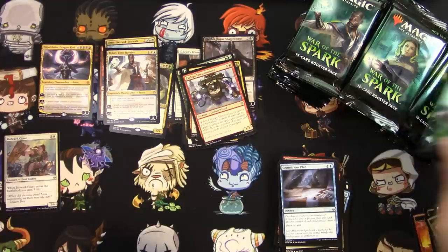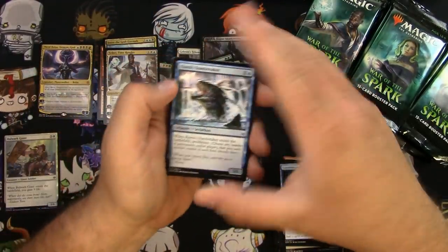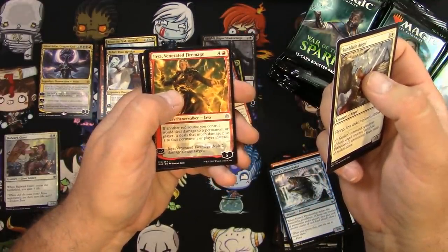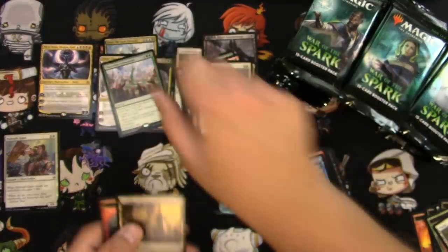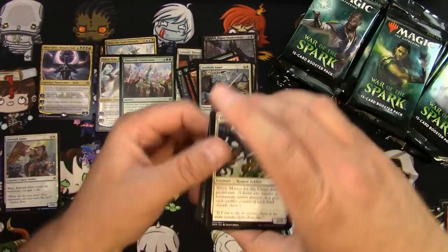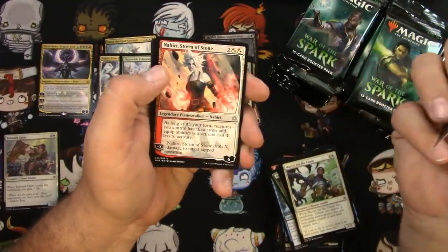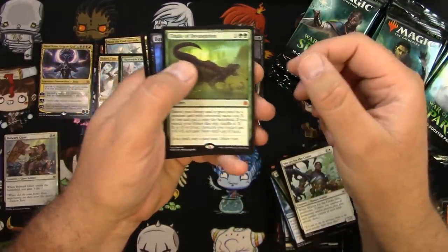Fingers crossed — still a lot of packs left to go. Next up: Kiora's Dam Breaker, a Raging Kronch, a Primordial Wurm, a Spark Harvest, Sunblade Angel, Interplanar Beacon, Jaya Venerated Firemage, and a Planewide Celebration. Moving on — Martyr for the Cause, a Kronch Wrangler, Augur Bolas — good reprint — Tyrant's Scorn, Nahiri Storm of Stone, and a Finale of Devastation! I guess that's the good Finale.